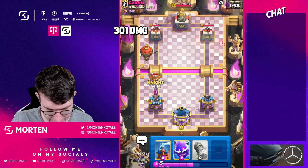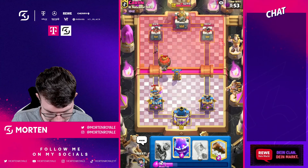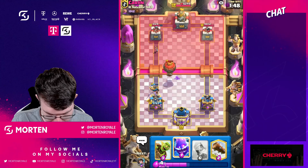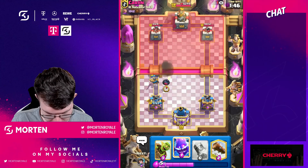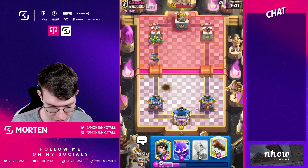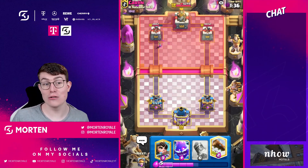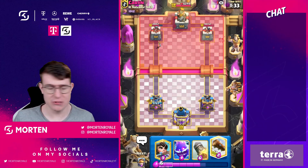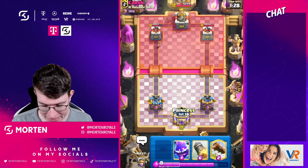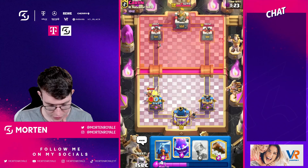Going for my knight and tesla — skeletons are coming down and we're doing a good job defending the balloon. Going for my goblin barrel — he just goes unfortunate which might be a one-shot. I need to be careful with his miner chip since I only have knight for that, and he has zap which is really good against evo skeletons. With the monk, I don't want to give him value, so I'm going for a perfect knight catch.